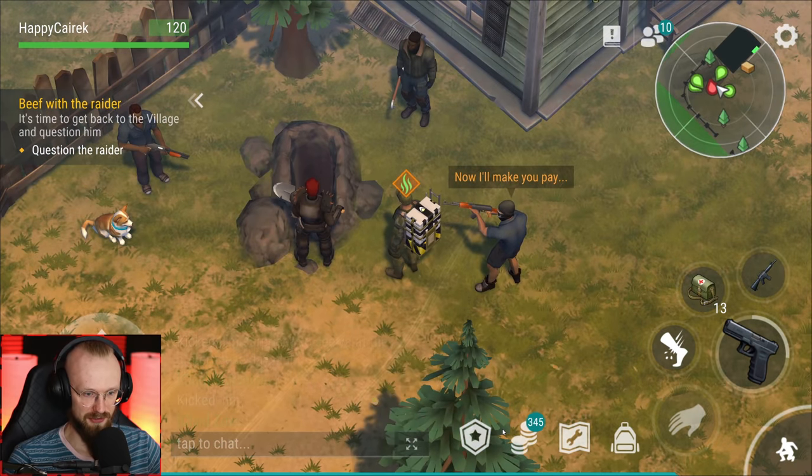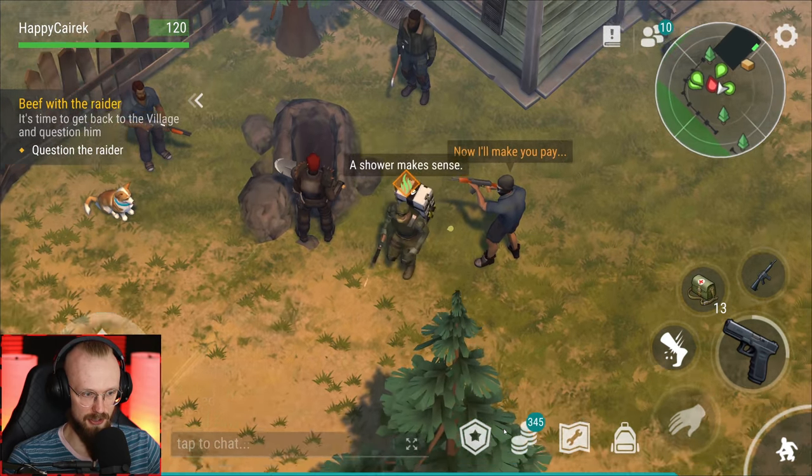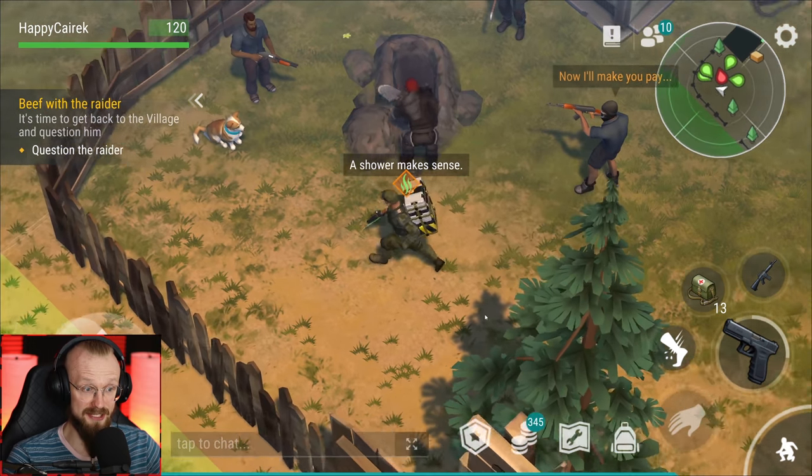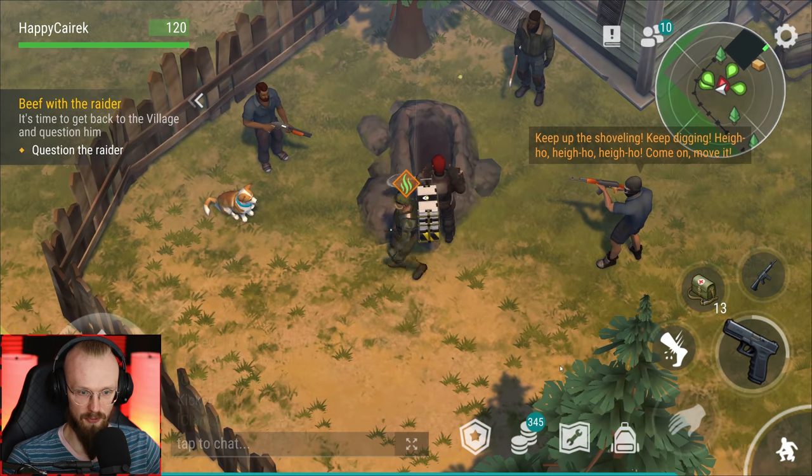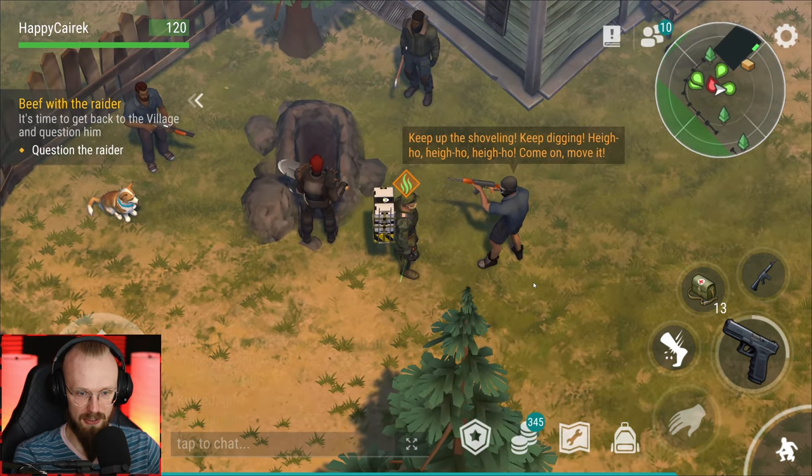We're back at the village. Oh, they're digging a grave - 'now I'll make you pay.' That's the guy, he just took off his helmet. So what do I do - question the raider? Do I talk to him? How do I question him? 'Keep up the shoveling, keep digging.'